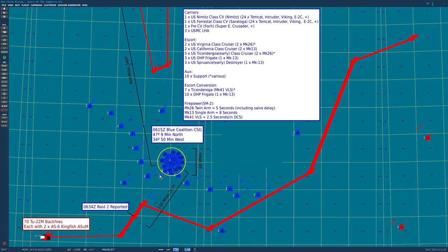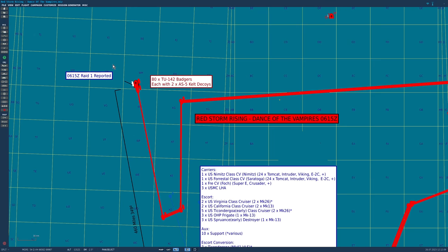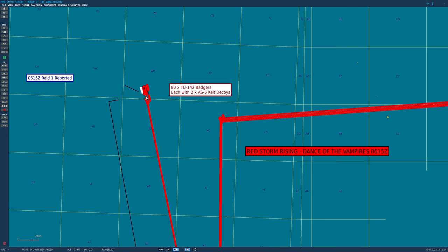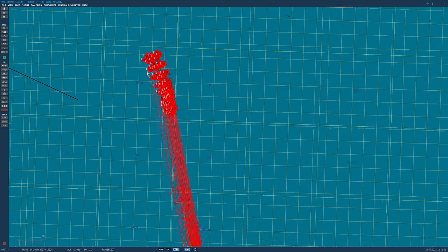To the south — and most of you have read the chapter so you know what happens — we have 70 Tu-22M Backfires, a total of five regiments. Each carries two AS-6 long-range supersonic anti-surface Kingfish missiles. They will start at 06:15 and appear critically at 06:34 Zulu, 130 miles from the carrier strike group at a bearing of 217. Now let's go into the nitty-gritty details, starting with the Red forces. At ranges of 500 to 700 miles to the north through east, we have a semicircle crescent which is a regiment of Soviet Tu-95 recon Bears.